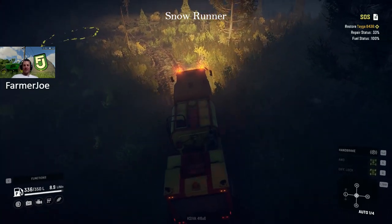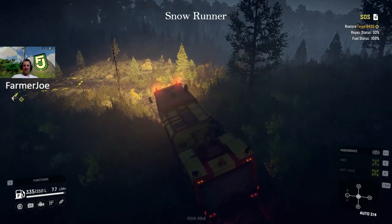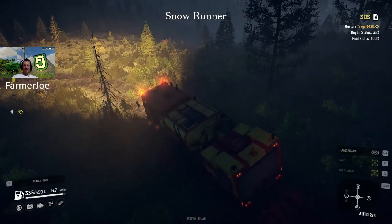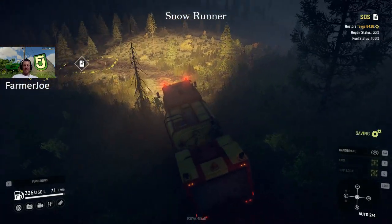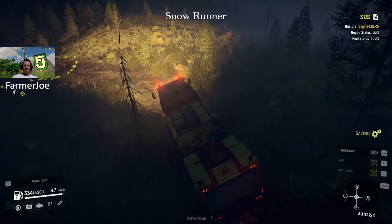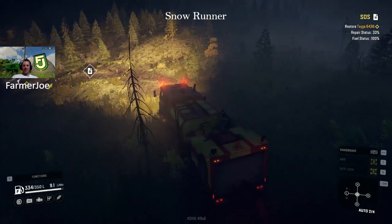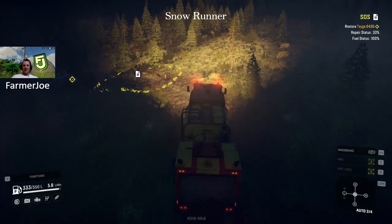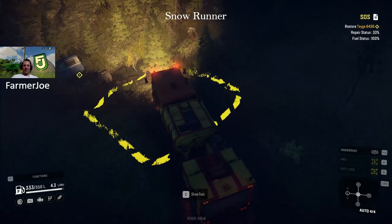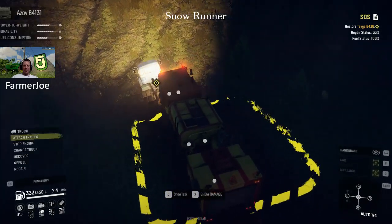Get out of those tracks because every time you go up and down you cut in another set of tracks and make it softer and softer. That's the nice thing about this game - it takes that into account, like real life. If you get ten vehicles going down a track, you don't really want to be vehicle ten unless you're very capable, because you'll have the hardest time. Sometimes I'll come in and drag the Taiga out on the first run just to the first area to make it easier.